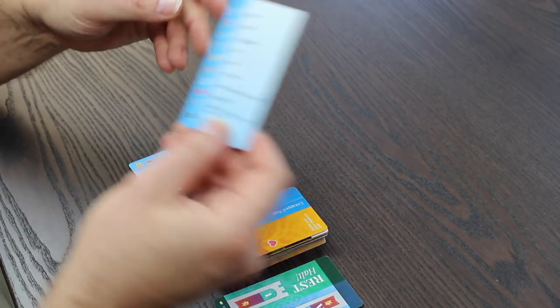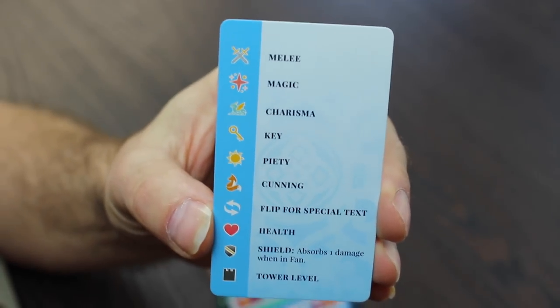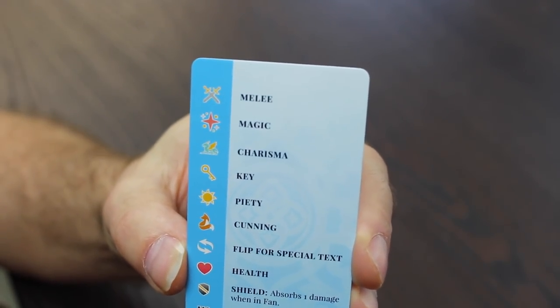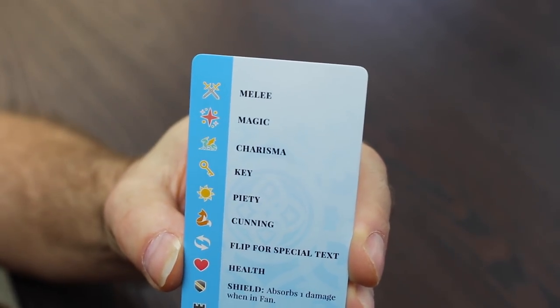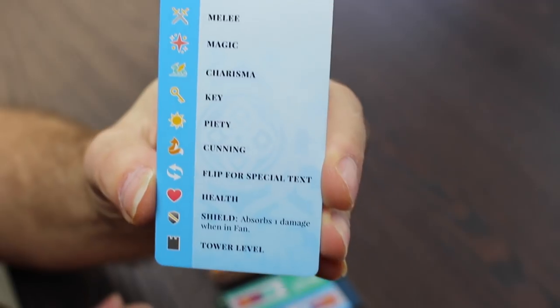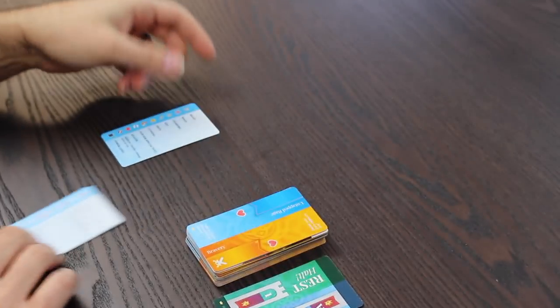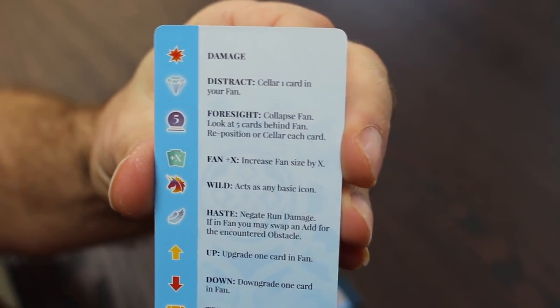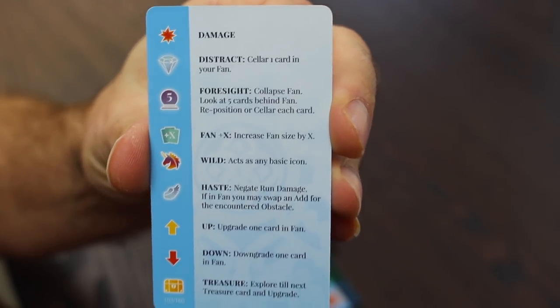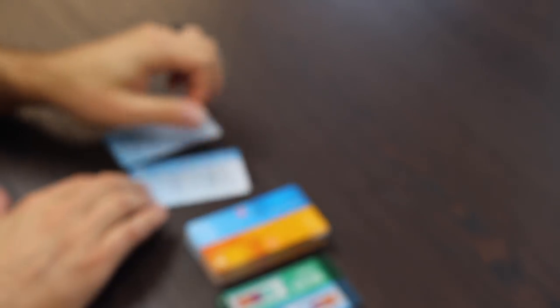There are some symbol cheat sheets here. Basically you've got melee, magic, charisma, keys, piety and cunning, and other symbols that will come across as we go. There are even more symbols: damage, distract, foresight, and fanning — extra fanning your cards. I will explain these as I go on to the best of my ability.